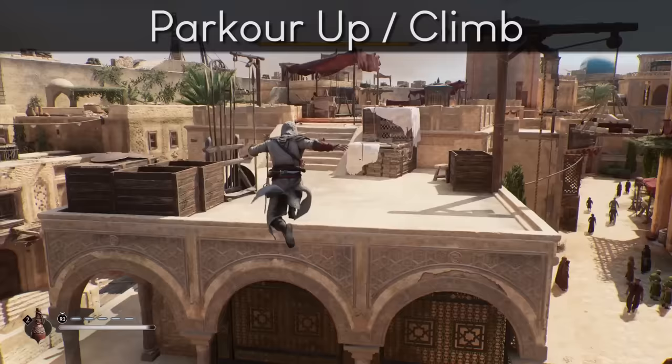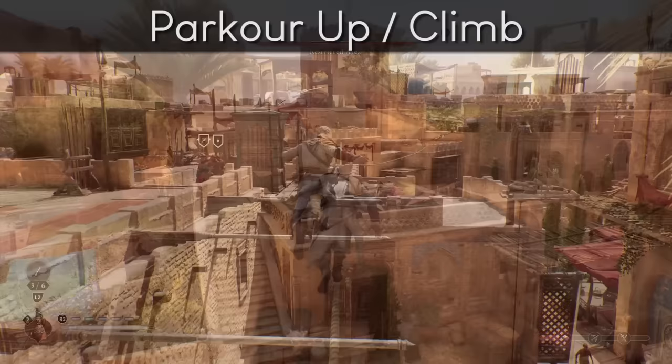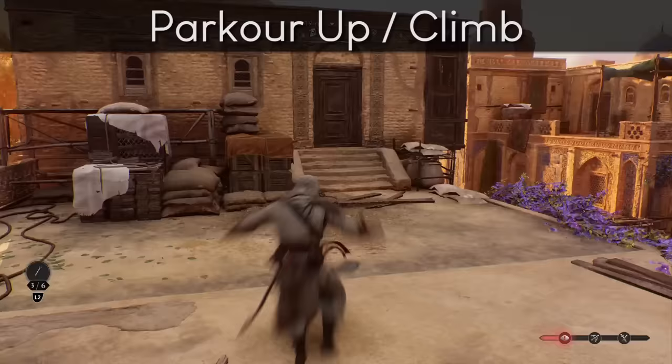Stair-like objects are parkour starters — they help you move upward to higher ground quickly. They're both on street level and some roofs, so look for these and use them often. They usually have white sheets on them, but not always. If you see wider obstacles with white sheets, especially on roofs, those let you do special vaults using a parkour up action, which requires no speed or momentum unlike normal vaults.